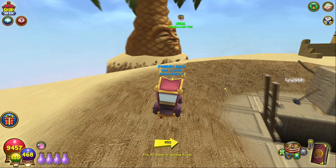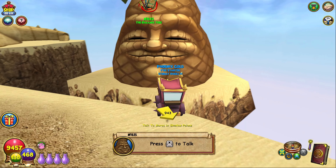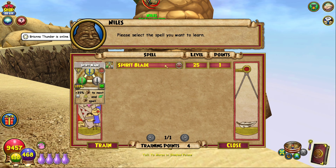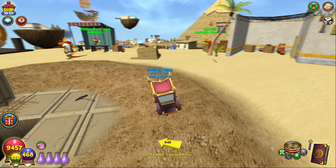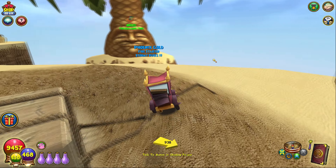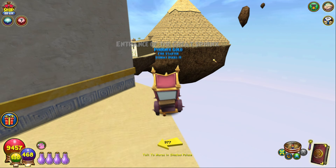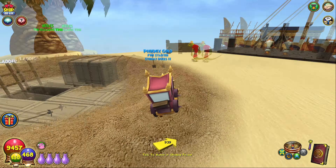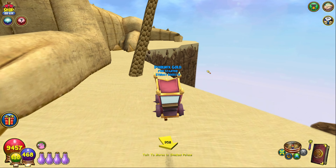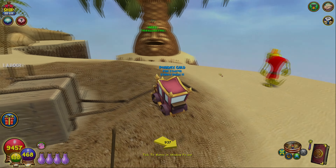I would absolutely recommend getting your tri-blade spells from Niles in the Crocosphinx as soon as you hit level 25. Although you will have to use one training point on your corresponding tri-trap to train the blade, it's still well worth it. Two training points is within the margin at level 25, because you still want to get Feint at level 26. If you've done all the Zeke quests so far, you can still get the tri-blade and Feint before you head to Mount Olympus.